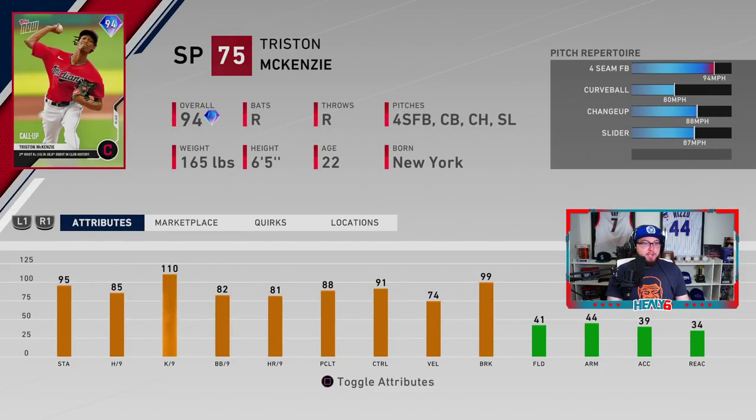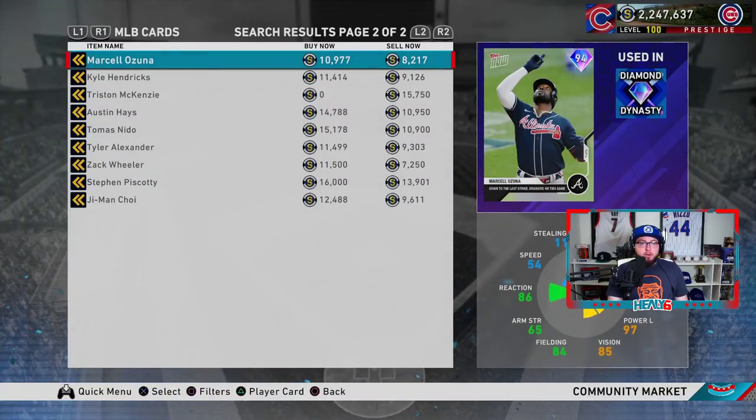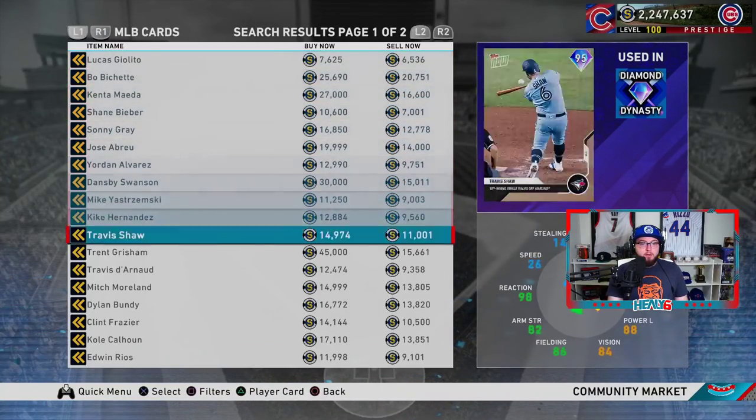The last one is Tristan McKenzie — he had a great debut with the second most strikeouts in club MLB debut history. He has a four-seam, curveball, changeup, and slider, only hitting 94 mph — kind of like a budget Lucas Giolito because of the pitch repertoire. Stamina 95, hits per nine 85, K's per nine 110, walks per nine 82, control 91. Basic pitch repertoire but he can get the job done.